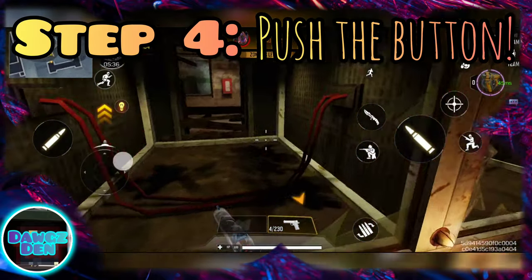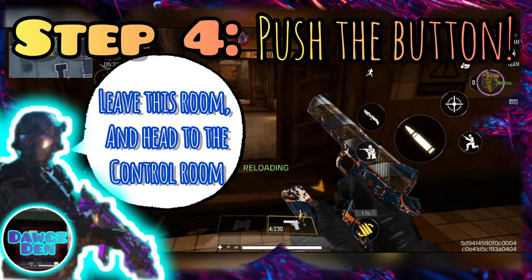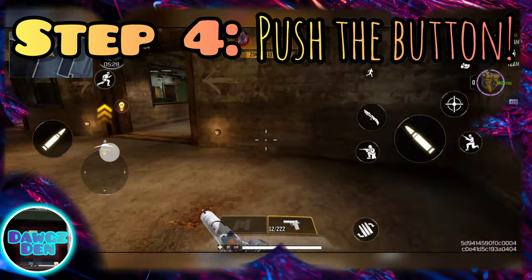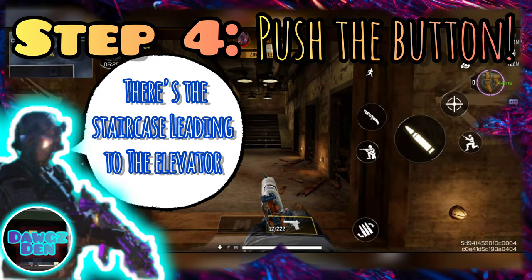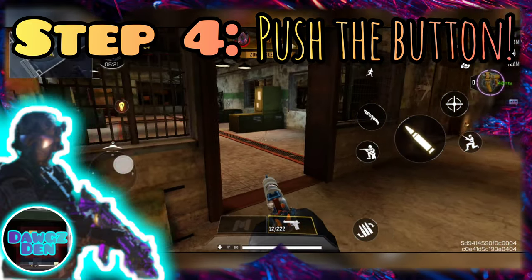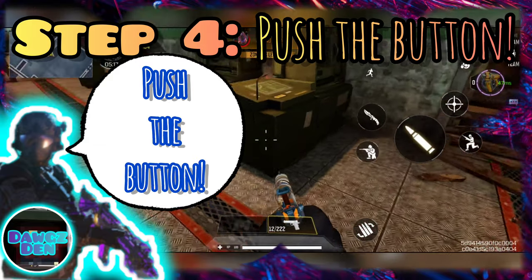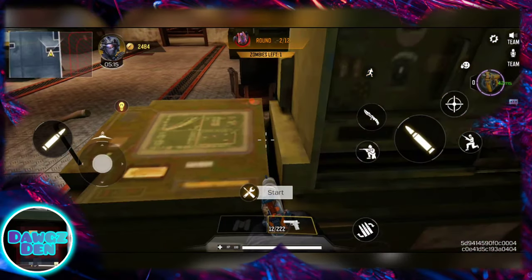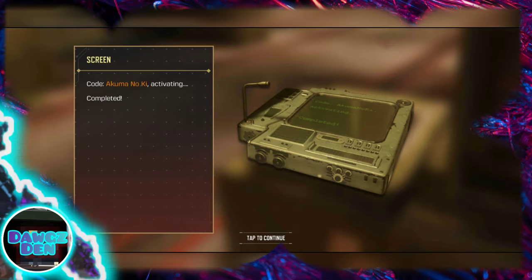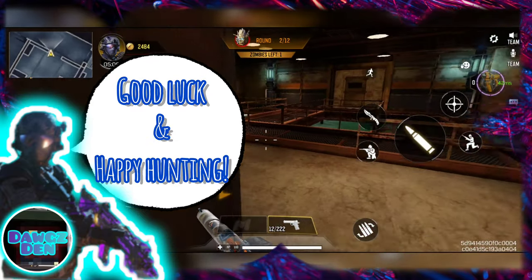Step four: once they start respawning, leave this room and head to the control room. There's the staircase leading to the elevator — we want the room right next to it. In the back left corner of this room is a control panel. Push the button. Congratulations! At this point you have unlocked the tree monster.